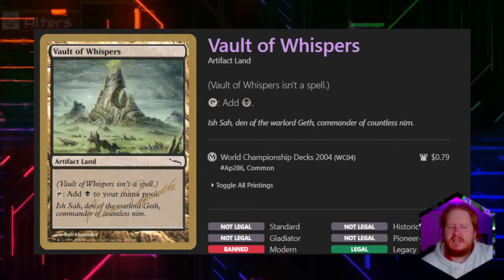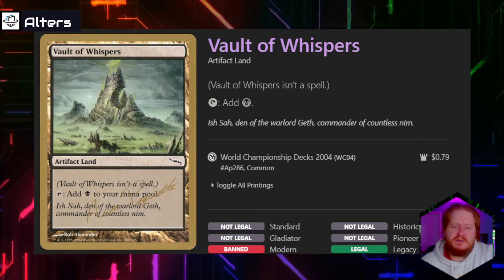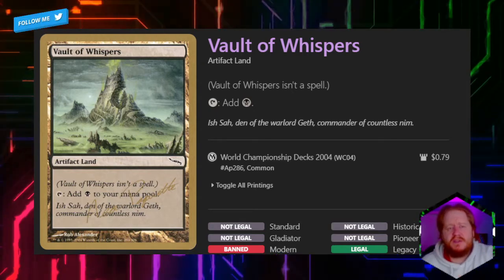Vault of Whispers is also partially in here as a sacrifice target for our 1 artifact. I am thinking about adding Treasures to the deck — I want to get your read in the comments below if you think that's a good idea.